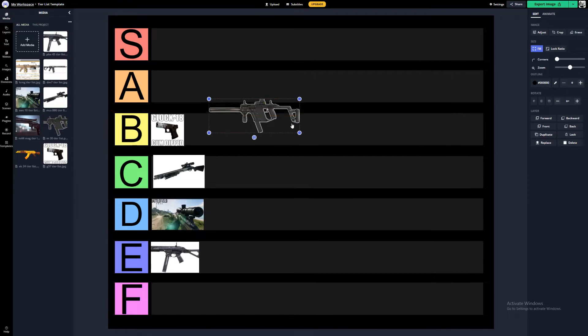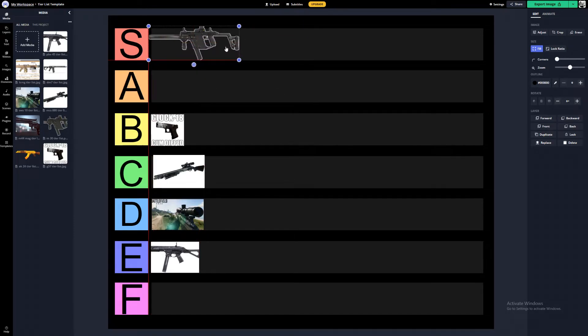Next is the K30 — the Vector-style SMG. This gun slapped like absolute crazy — it was ridiculous. At extreme close and close range, which is exactly where you want to use it, it's definitely beyond busted. Every Vector in every game seems to be overpowered and this one's no different. Anything from medium to long range you can forget it, but up close the hipfire is ridiculous, the rate of fire is ridiculous, and you can shred people — especially with consistent headshots. I'm putting it straight into S tier. I would not be surprised if it gets nerfed even before the game launches.